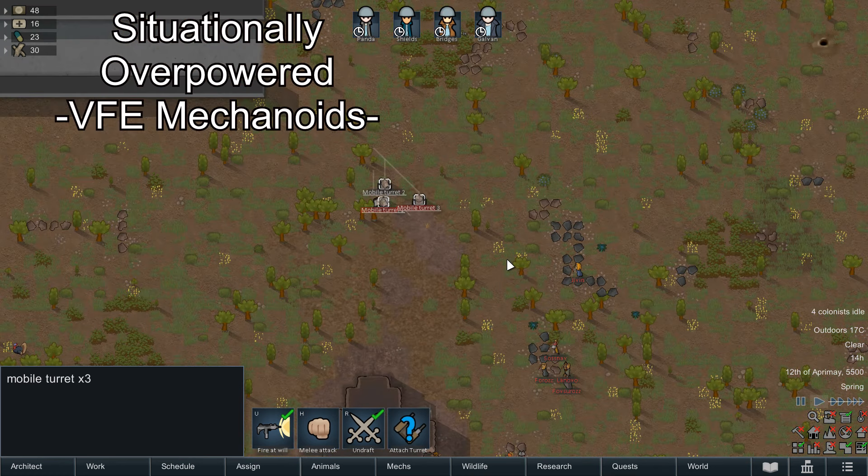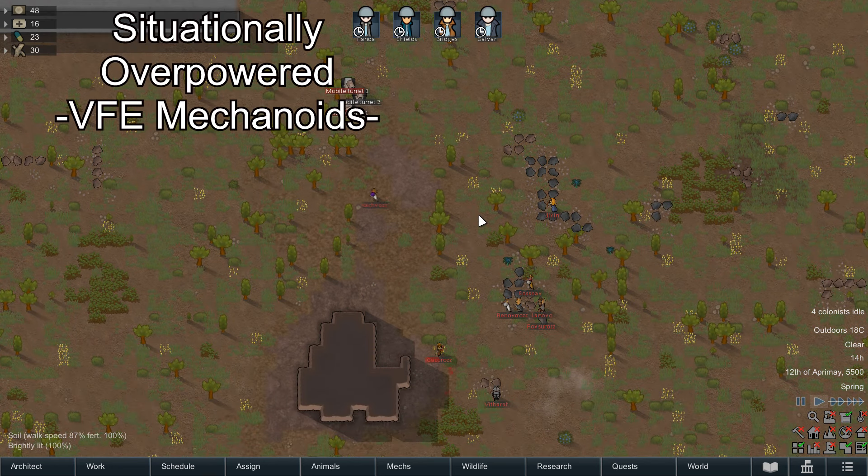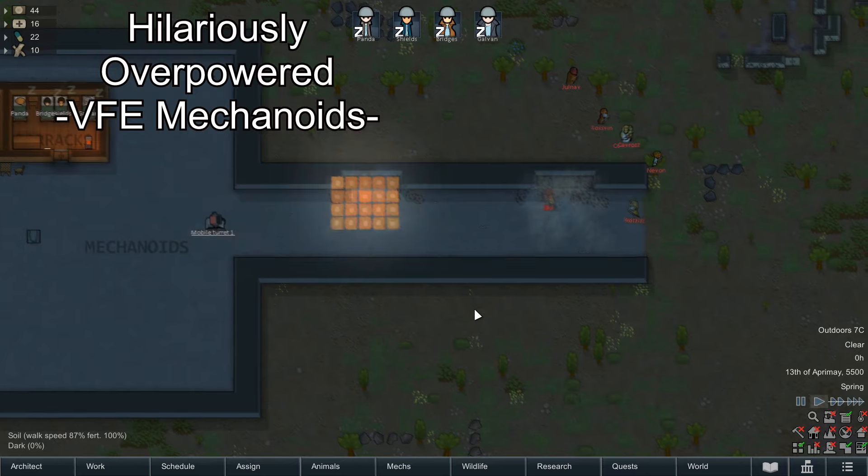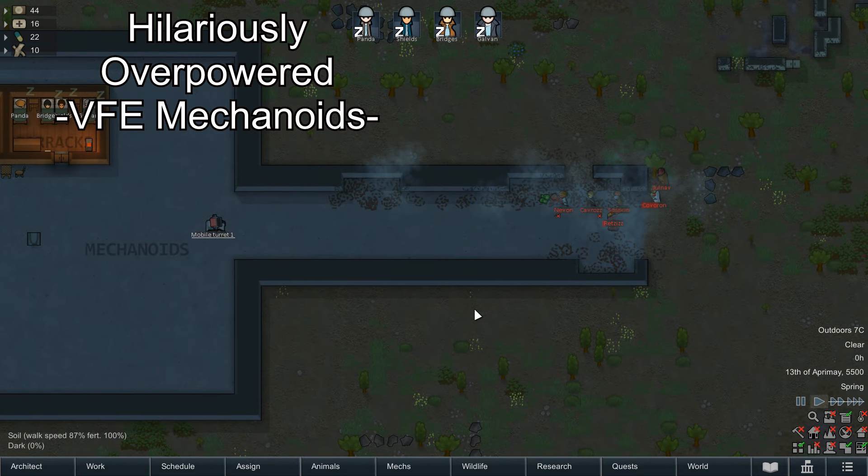It's easy to say at the top of this mod, this isn't the usual approach to adding player power. You're paying significantly more in steel, components, plasteel and things like frag grenades than you would for standard turrets or the majority of other modded content. But if you know how powerful turrets can be, to me anyway, this is the fairer approach.